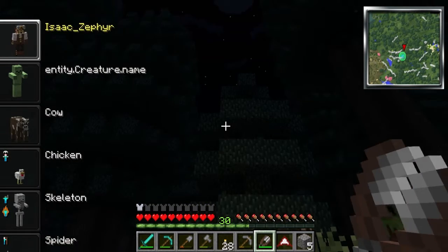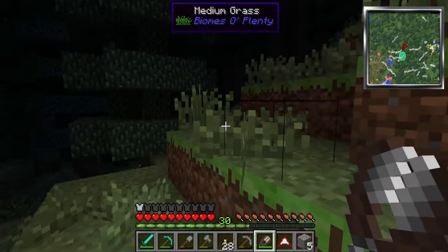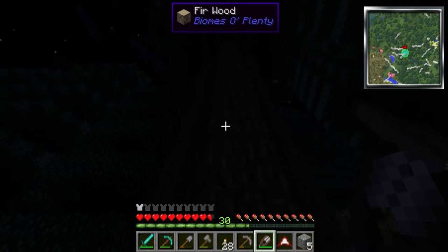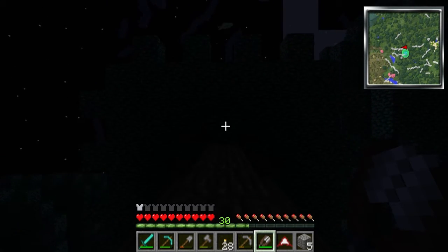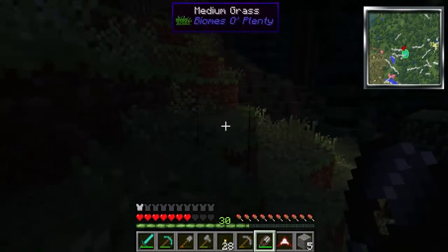So I'm back to idea A of using these trees. I had an idea: since I had already made some shears, I'm going to become a spider, climb up the tree, and punch our way through. Oh, do we have inventory space? Yeah, that's important. We need inventory space.